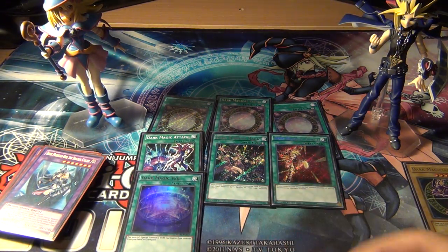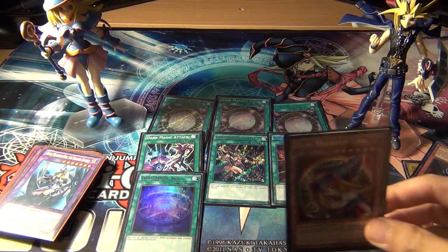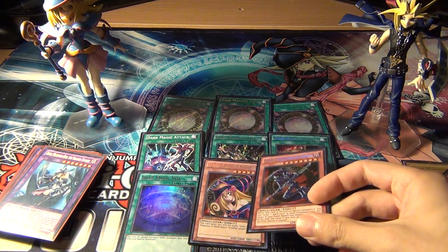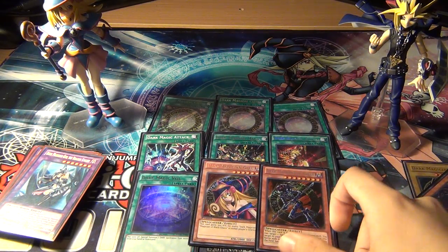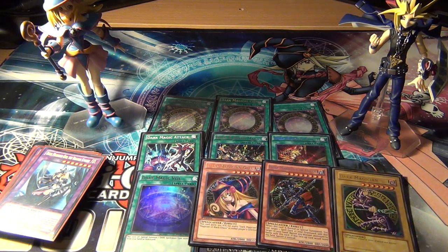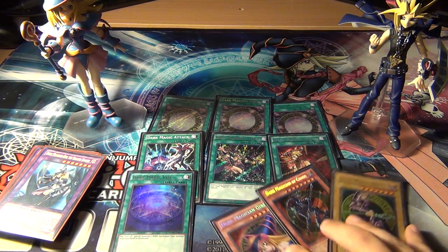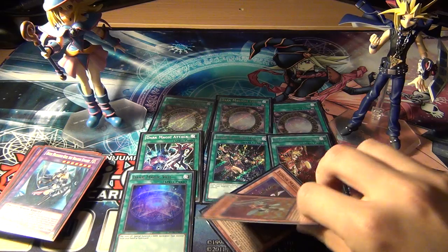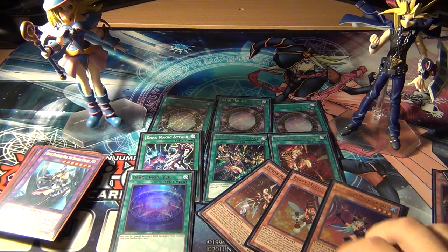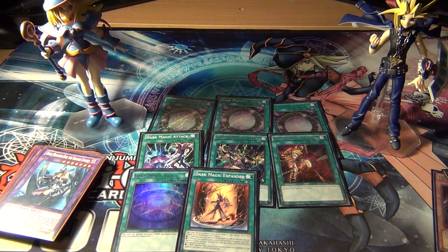Next, one Dark Magic Veil — pay 1,000 life points, special summon one Dark Spellcaster monster from your hand or graveyard. This is extremely good at reviving any of the monsters — like Dark Magician Girl, Dark Magician of Chaos if you discarded him into the graveyard, or Dark Magician himself. So this is kind of like a good Monster Reborn for all the Dark Spellcasters. Pretty much all of them are dark, except for the Magician Girls.